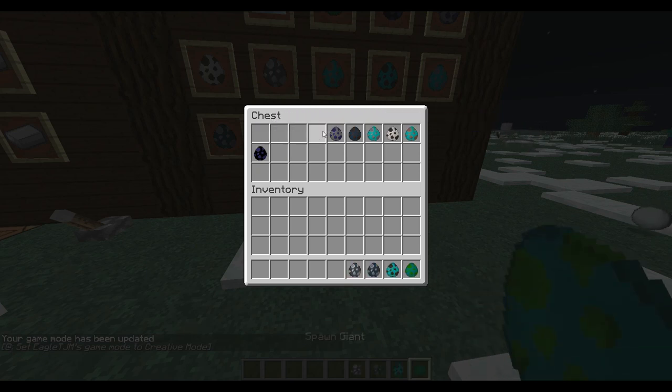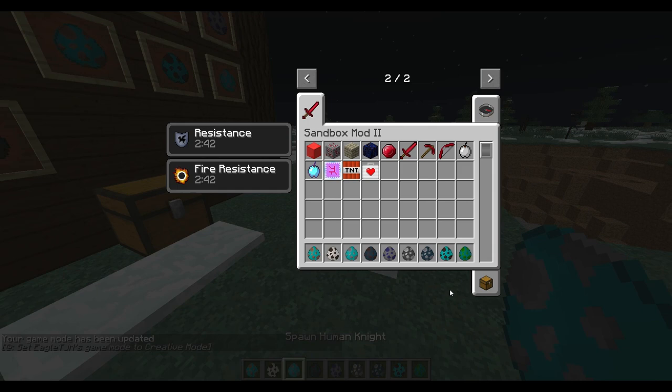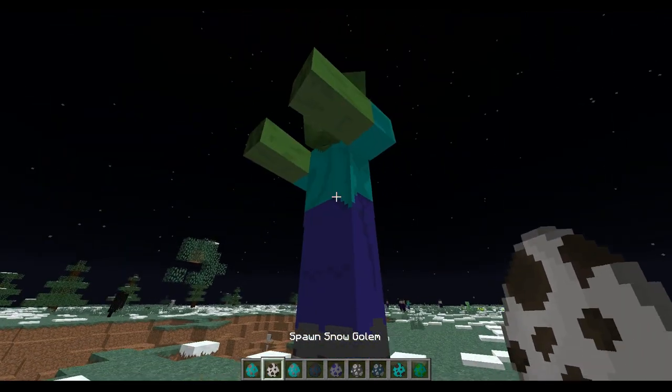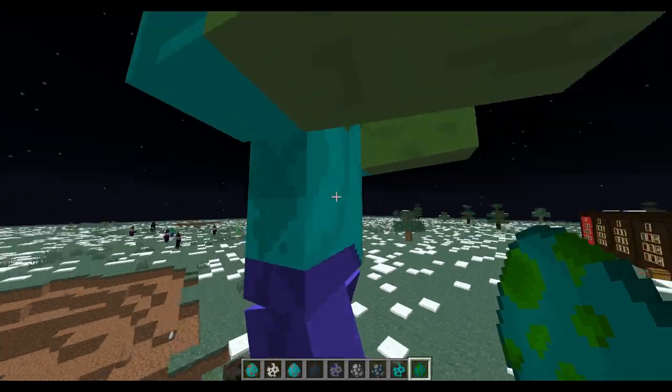Now for a few spawn eggs which I find pretty awesome. Starting with the giant - you can now spawn a giant in vanilla, well, not necessarily vanilla but with the mod. If you want a giant to be part of your map or available for purchase on a server, you can do that now.